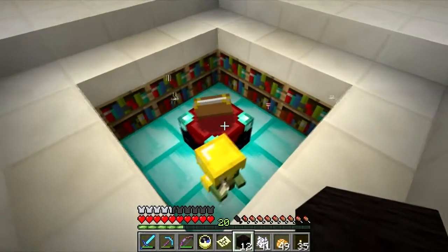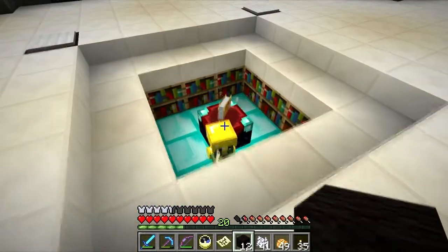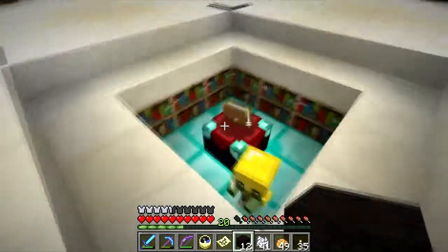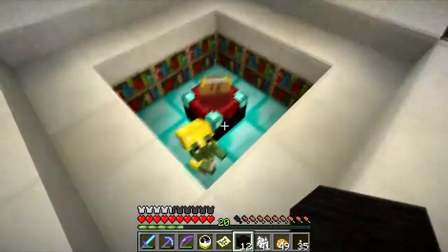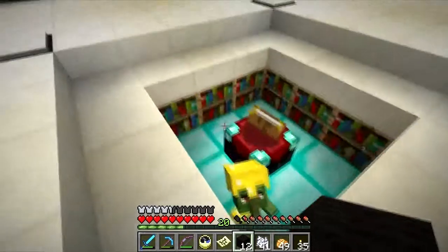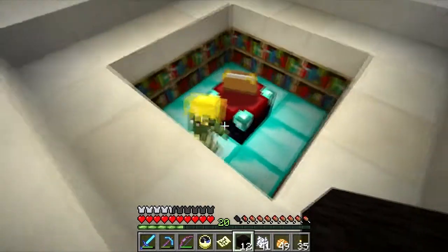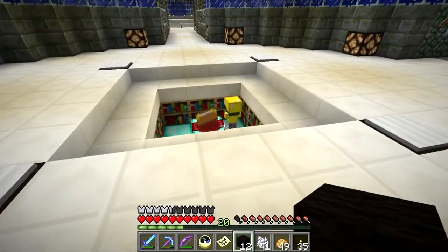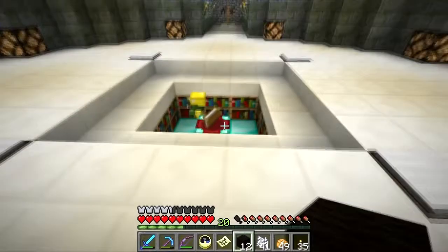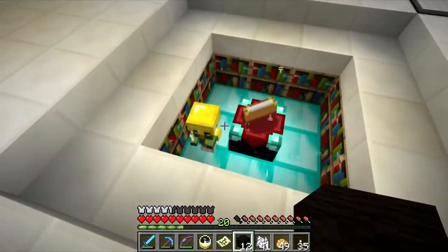So I tossed some armor onto him so he wouldn't despawn — essentially a free name tag — and he's just been chilling out here in the enchanting pit. I figured maybe one or two things would happen: he would start reading and become a little bit more civilized, or he'd learn magic and obliterate everything. But he's just a cute little guy, so this is where he lives now. Sometimes he gets out and I have to just run around in circles until he falls back in. But beyond that, he's our little friend.